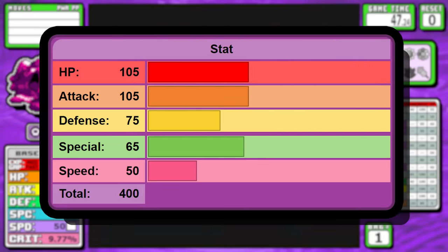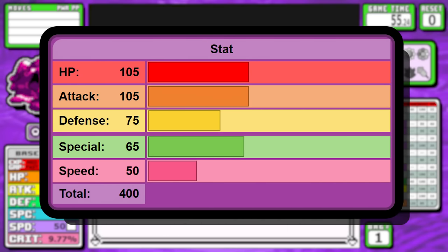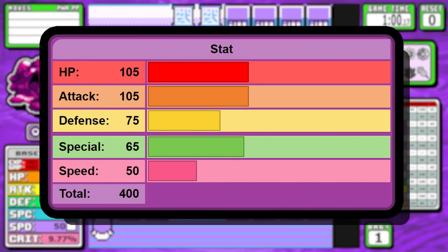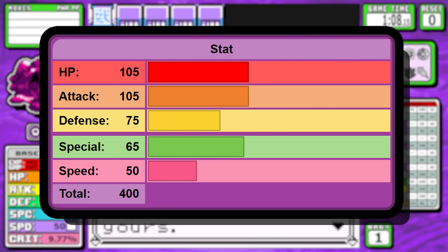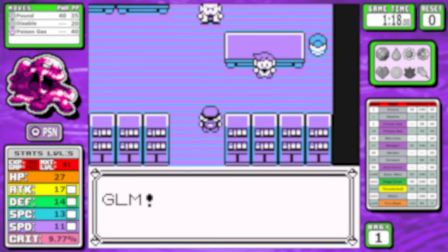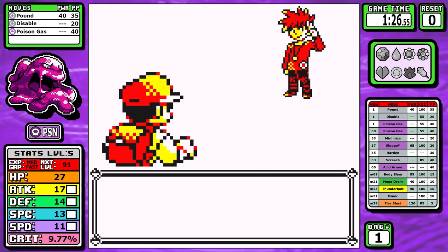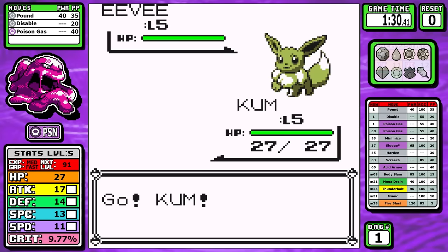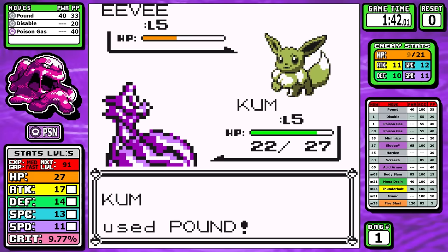Let's start out by taking a look at the stats. Muk has an interesting spread here — it's not really the best at anything, but it's not really the worst either. 50 speed is a little worrisome, but you can work around it, and 105 attack looks promising at first glance. It also has a pretty beefy HP stat, which is going to let us soak some damage for what's going to be a pretty slow early game. Looking at the first rival, we have Pound — only marginally better than Tackle — and then two 55% accurate moves that don't have too much use.